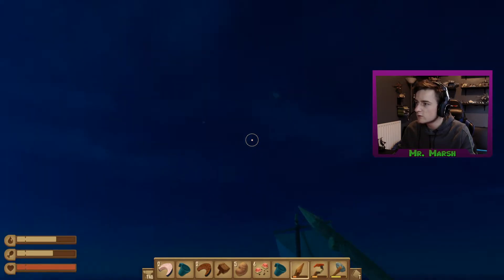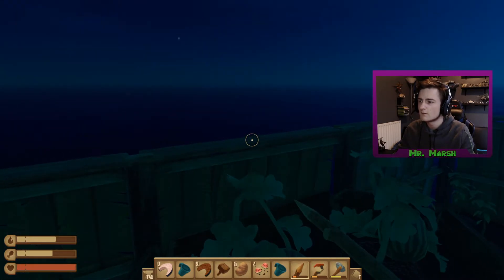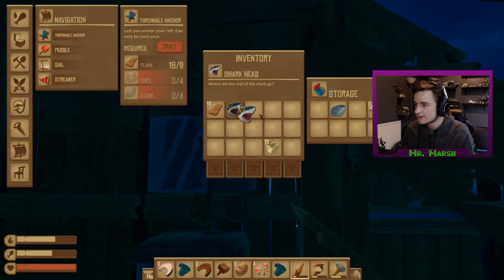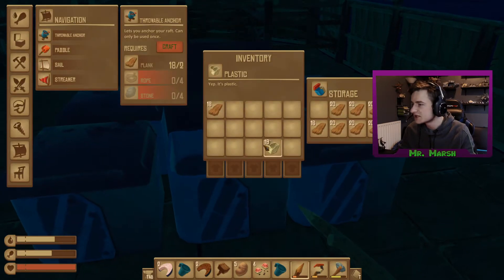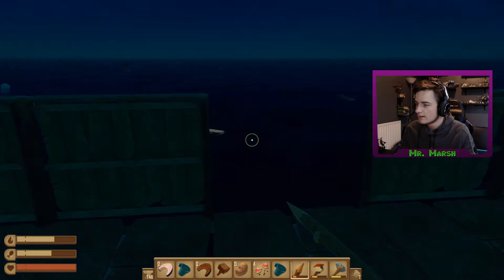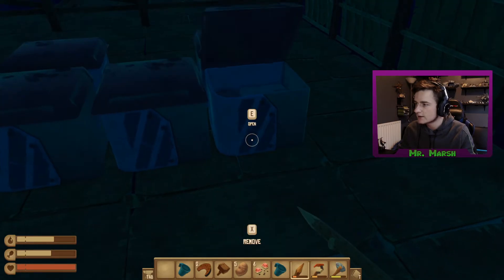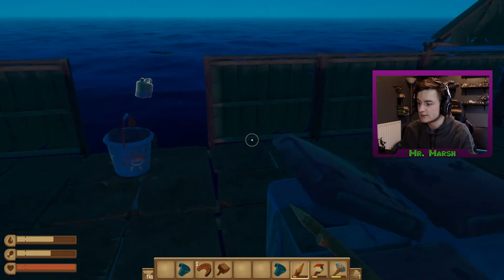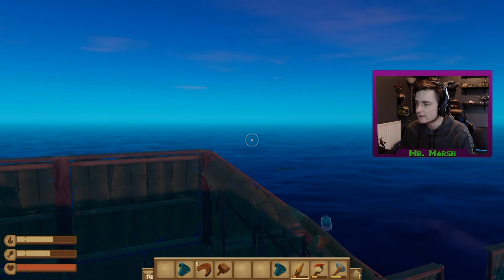Seagulls! Come on, I killed one of you — this is unfair. They don't even look like pigeons. I've got way too much stuff on me right now. Let's put the shark's head in the wood chest. I'm going to keep the 18 planks — we just need to shift this plastic. We've also got some fresh shark meat, watermelon seeds, and potatoes that can go in storage. This is the bane of my life, just flicking through these boxes trying to find what I need.